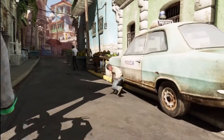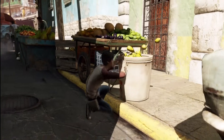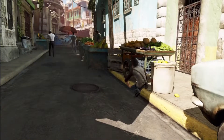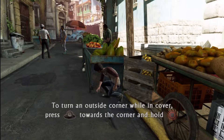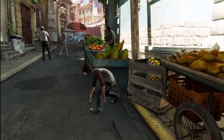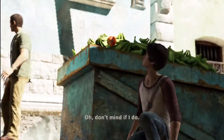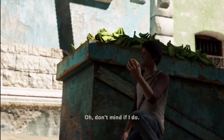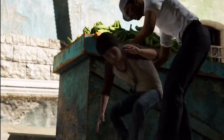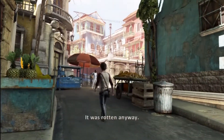This is just kind of teaching you how to use cover. As you can see, young Drake is a little — not as smooth as he is when he's older. Knocking over stuff. Victor just stole a banana — 'don't mind if I do' — but he gets caught because he's eating it. Victor's smooth enough to steal one.